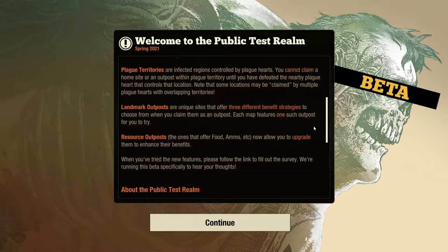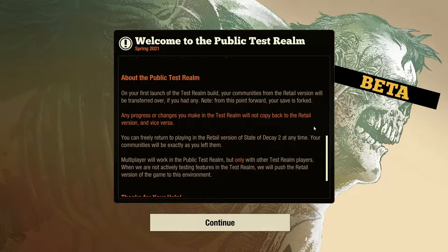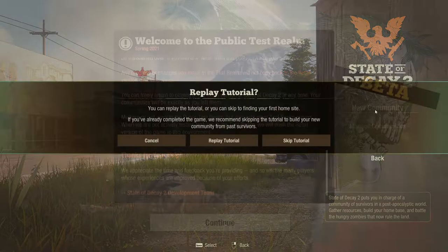Resource outposts — the ones that offer food, ammo, etc. — now allow you to upgrade them to enhance their benefits. So I guess that means you can get more out of those outposts or they offer more to your base on a daily basis. Haven't seen it yet, but looking forward to figuring it out. This is the public test realm and we're going to get started.